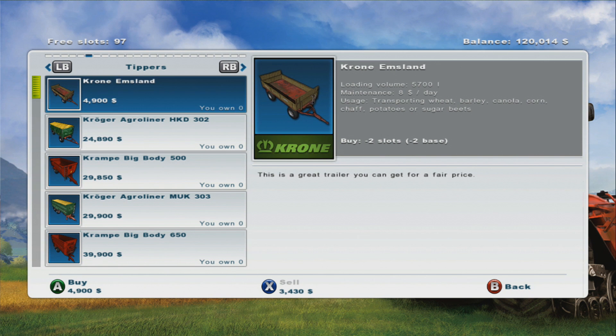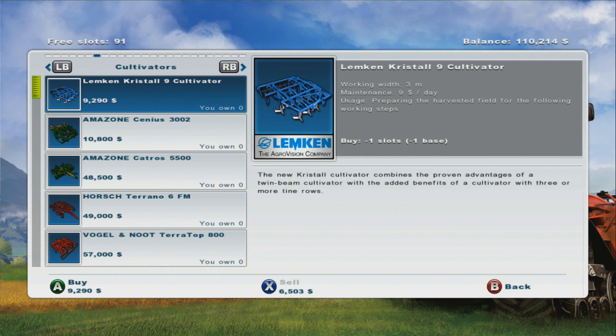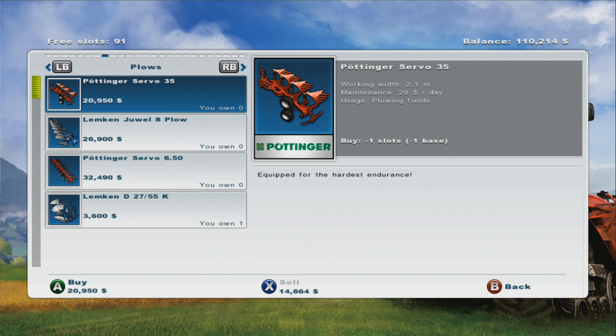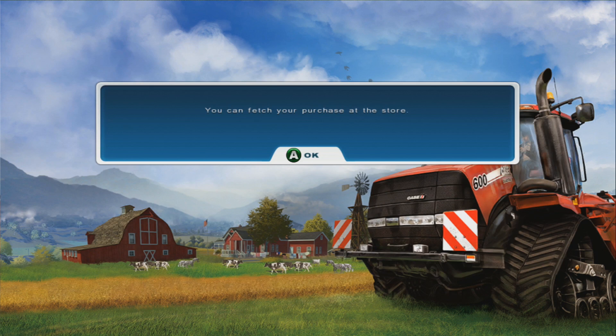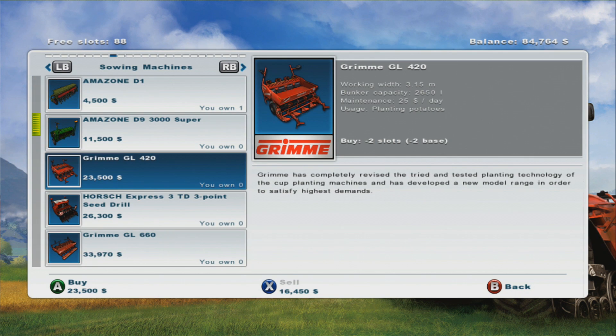We're getting this tipper now. We need this plow, and we also need this wagon - which is not an improvement, no not at all, but it helps me advance through them. It's 0.1 meters wider, so you'll get done so much faster now.